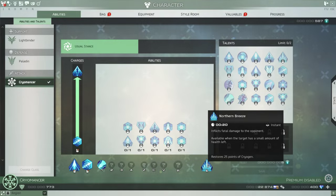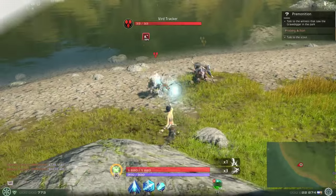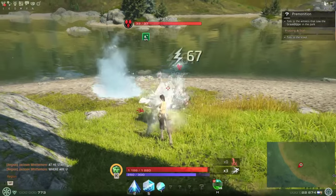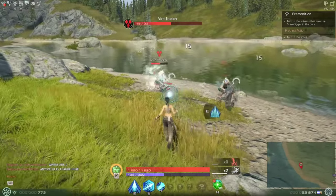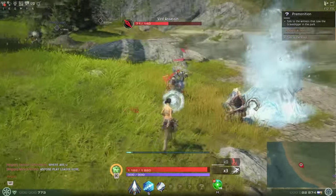Finally, you have your execute finisher move called Northern Breeze. All classes have a finisher with a 20 second cooldown between uses, but they're unique to each class in appearance and effect. The Cryomancer's finisher has an icy tomb encase the low hit point enemy, dealing fatal damage. This ability is Cryogen free and instant.